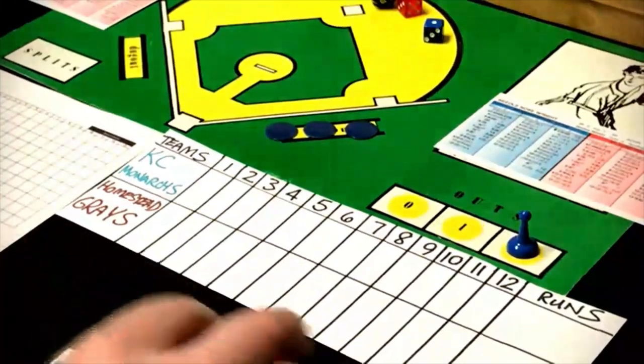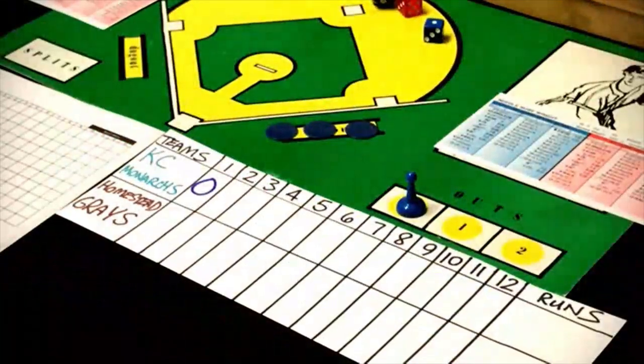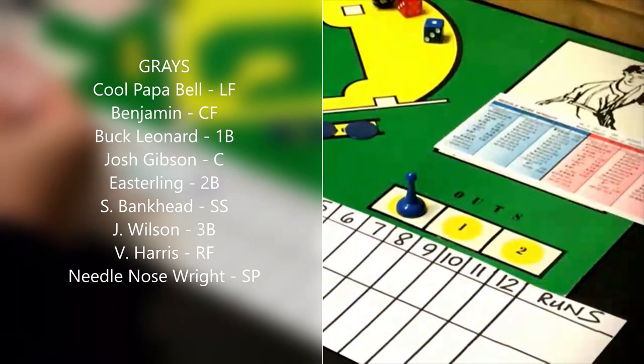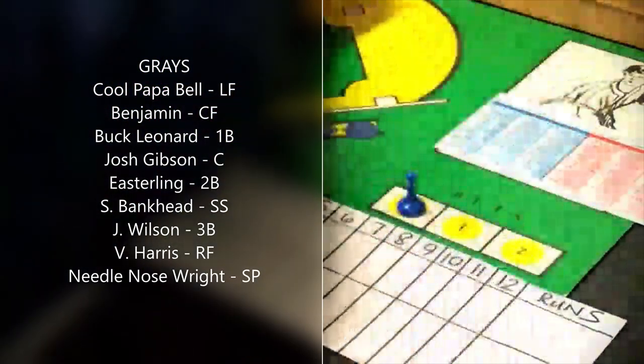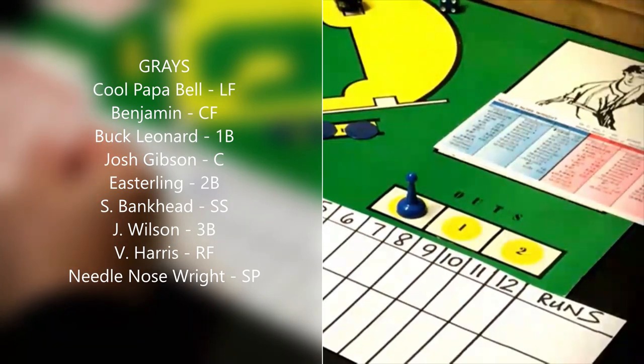Newt Allen gets a 75 — that's a strikeout, so Allen strikes out. Ted Strong is the third batter with two down; that's a 17, fly ball to center field — he flies out. Kansas City gets no runs in the first inning. We go to the bottom of the first, and let's go over the Homestead lineup: Cool Papa Bell leads off in left field, Jerry Benjamin in center batting second, Buck Leonard at first, Josh Gibson catching in the cleanup spot.